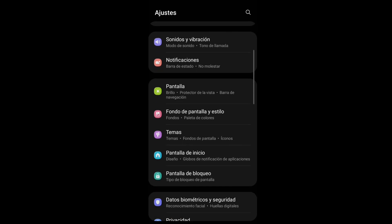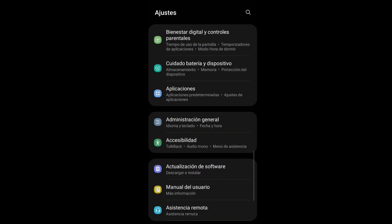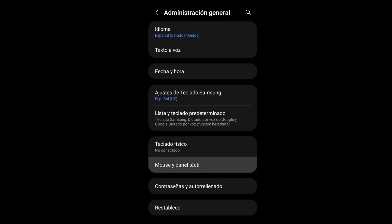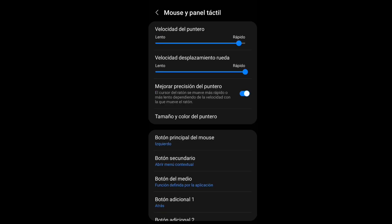Bueno gente, aquí les voy a mostrar los ajustes del celular. Como están viendo en pantalla, nos vamos a meter en administración general y después en mouse y panel táctil. Van a acomodar todo muy bien como les voy a mostrar aquí en pantalla para que esta configuración les sirva a todos.